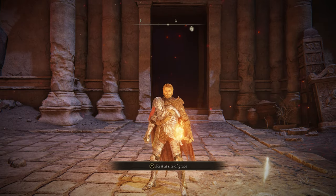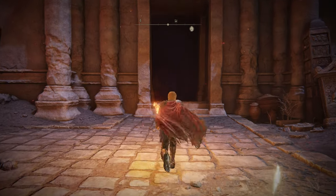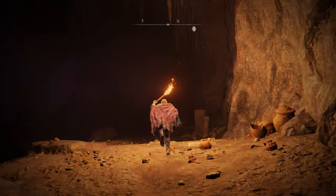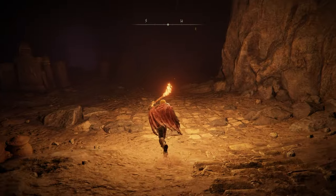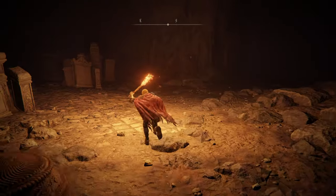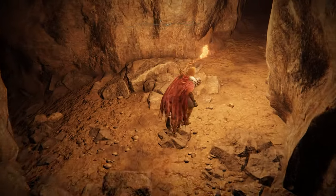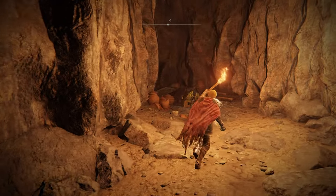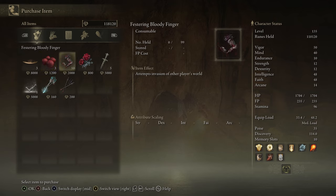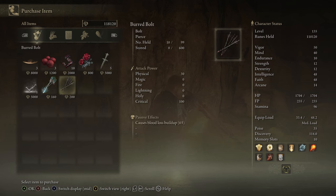Last but not least, we have the imprisoned merchant at the Mohgwyn Palace area. We're going to come from the Dynasty Mausoleum Midpoint grace, then turn around and head through here. There are several very strong enemies on the way, so be careful. The merchant will be to the right of an object here, and inside this room. He sells some rune arcs, some staunching boluses, a lot of bloody fingers, blood roses, five stone sword keys, lost ashes of war, dwelling arrows, and bird bolts.